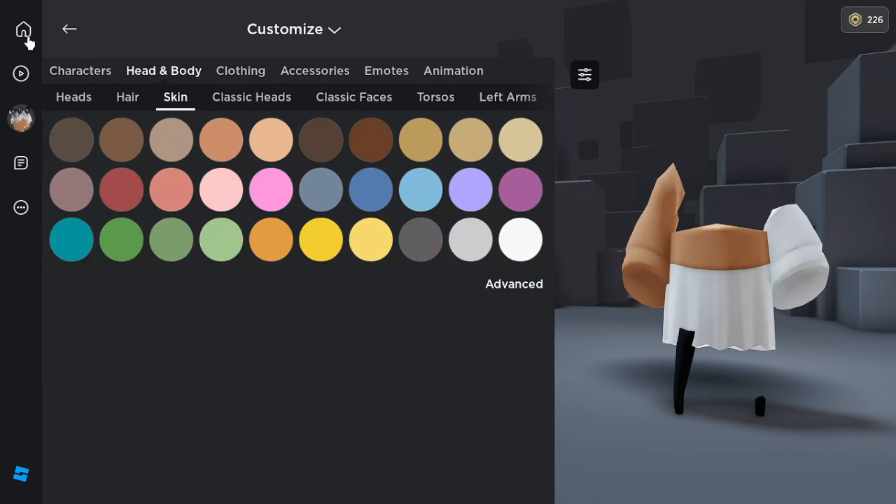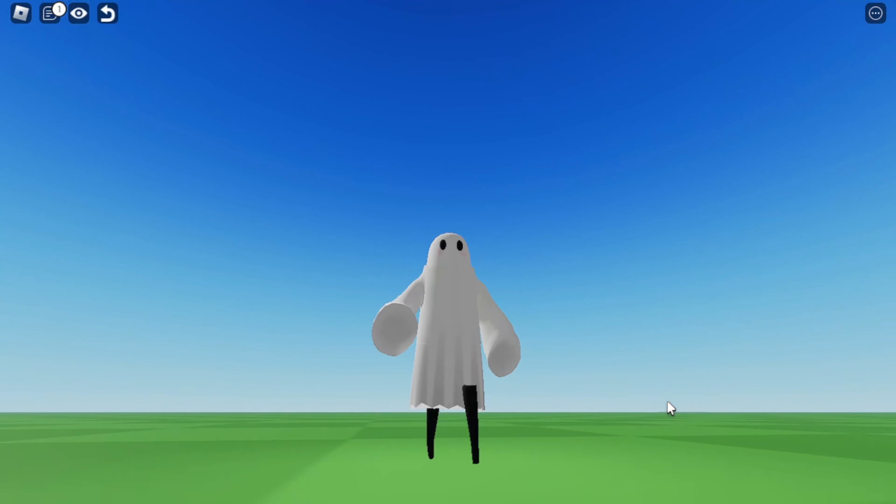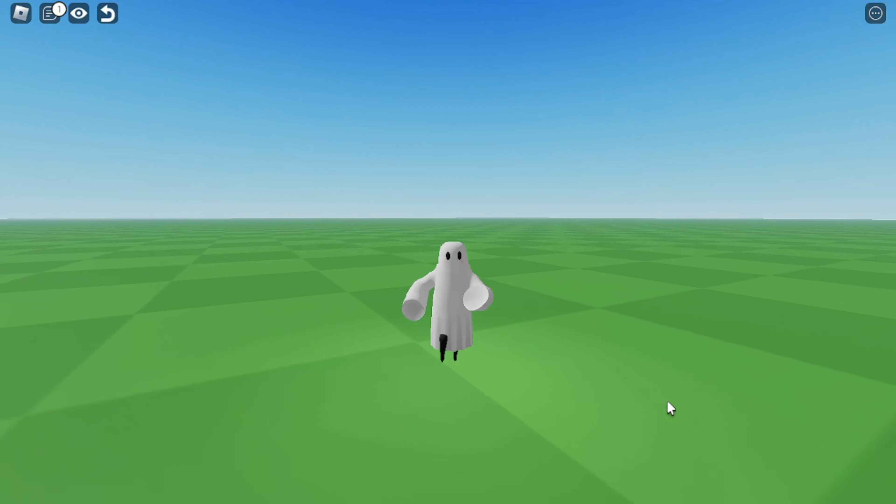Let me check how this looks in the game. On this game, this bundle looks to be working well. I look like a ghost, but with legs.